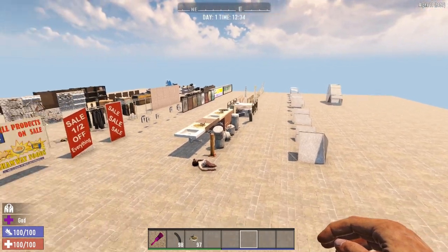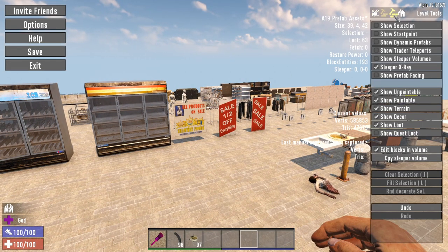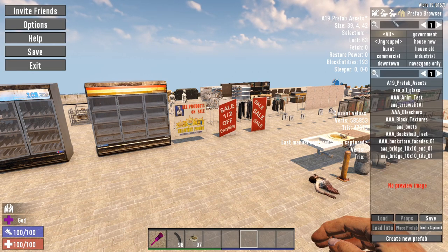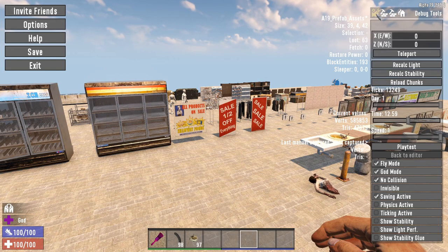Now that is all I had for the A19 update. I don't believe there's any other tools — I flipped through this a few times and I didn't see anything that stands out to me, so I don't think the editor itself has changed. If you found out something, by all means let me know in the comments, but I certainly don't see it.